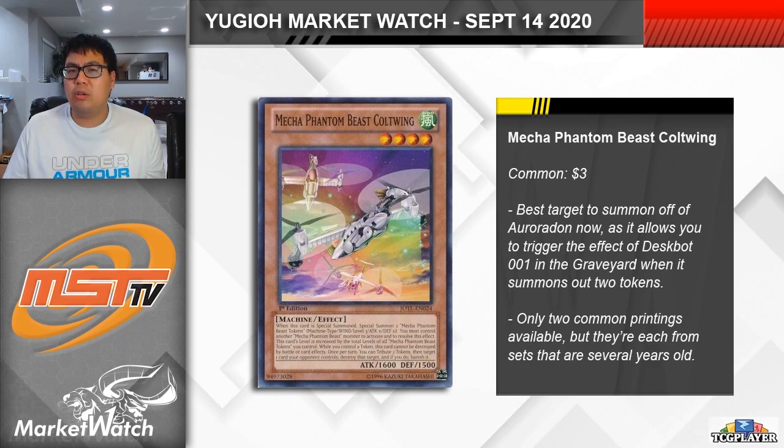And with Coatwing, it isn't a tuner, so it's not like you can use it to go into Halky Fibrax, or you can't summon it off of Halky Fibrax anyways. There are only two common printings of this card available, and I definitely didn't think to set this card aside when I was digging through my boxes of bulk, so I'm going to have to try to dig for this card. We're currently looking at $3 a piece at the moment, which is a lot for some random card that pretty much everyone has always disregarded as just being another bulk common. At $3 each, if you opened a ton of Judgment of the Light, it's probably worth looking through it and pulling them aside to move, especially if more and more hype continues to build around this card moving forward.